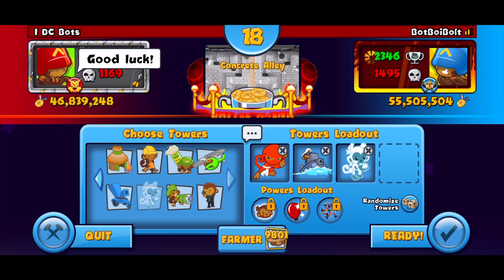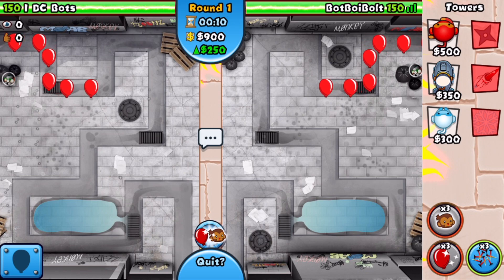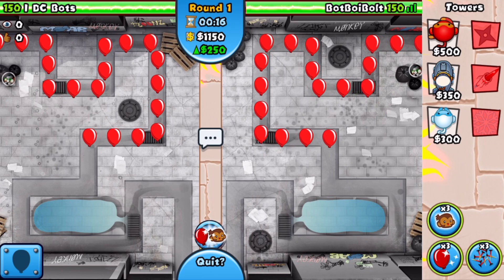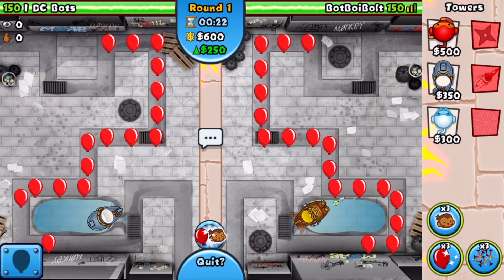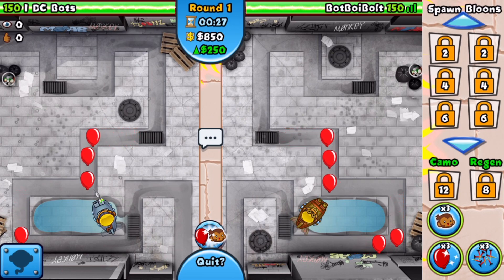We're gonna be doing ninja-ice-sub, boys. This strategy is actually really not too bad and a lot of people don't know how OP it can actually be. We're gonna have double stalling within the strategy because we have the ninja with the Sabotage Supply Lines ability and also the ice stalling ability. The Arctic Wind — the 4-2 ice — actually affects camo balloons, which is pretty sick, although we already have the sub so we won't have to worry about that. He's starting off with the sub too — maybe he's also going eco.